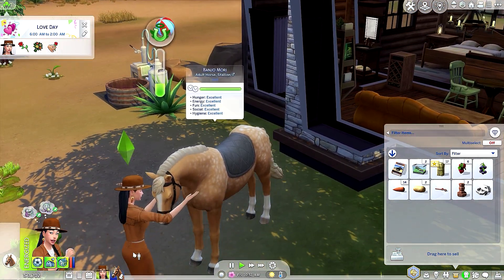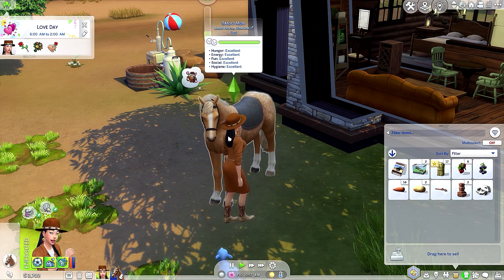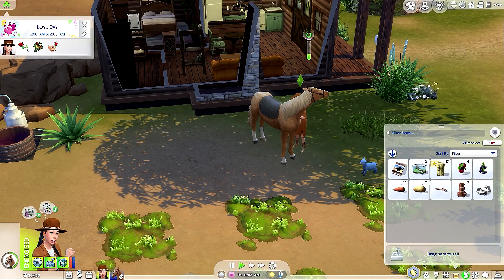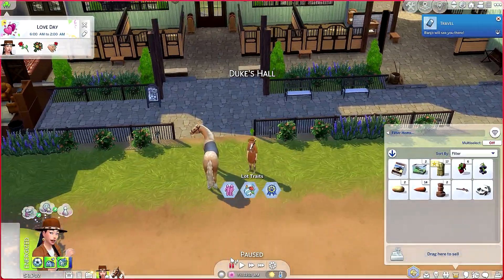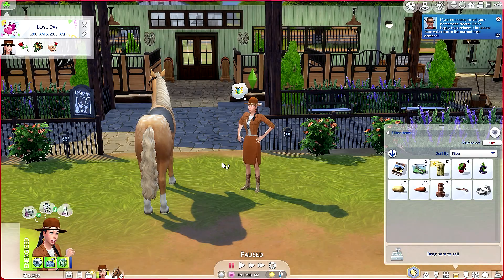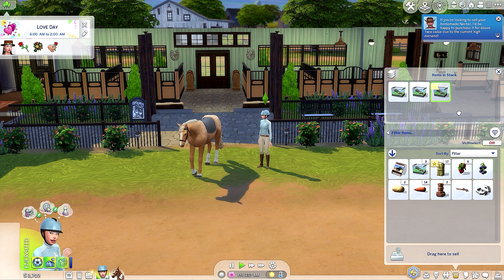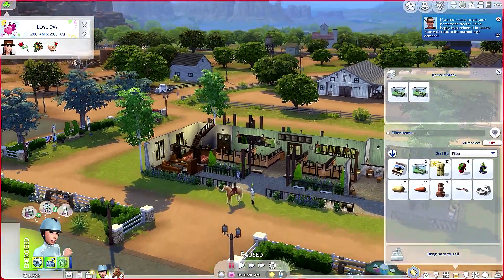We're selling because we need money. Let's go enter a competition. We're gonna travel. Brush coat — are you hungry? No, you're excellent, everything's excellent. What's wrong — you're scared of fire? Gotcha. All right, let's travel. We're gonna enter a competition. Travel with Banjo. We're here. Let me change her outfit, and Banjo's too. More choices, horse care — change outfit. Then as for you, change outfit to this one.